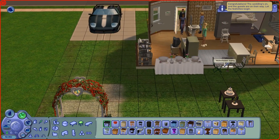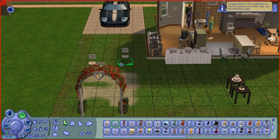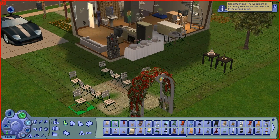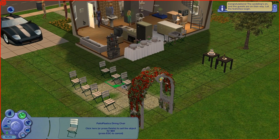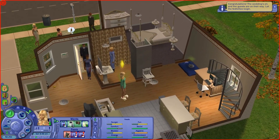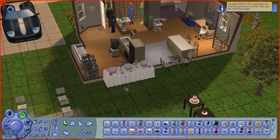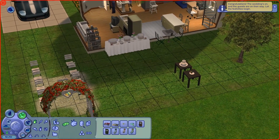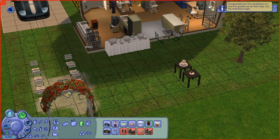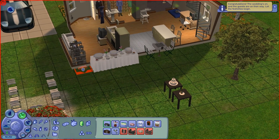We'll go ahead and grab some chairs — okay, like that. All right, now we're gonna have to shower really fast because we stink. Let's go ahead and grab a speaker — oh wait, I guess it won't work. We'll just grab this boombox.